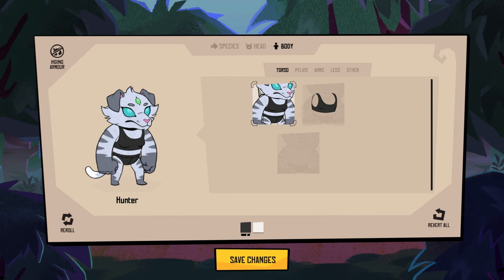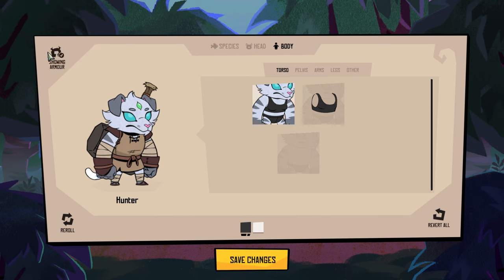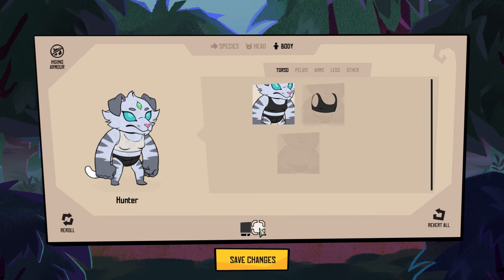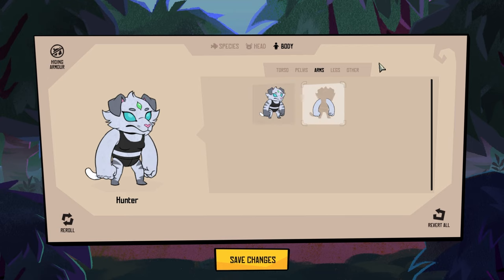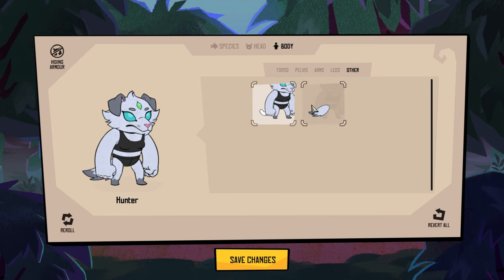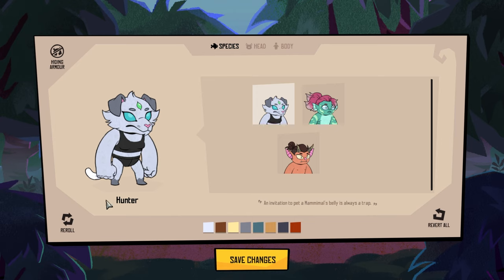Now we'll move on to body. This is a little different from the previous one — you'll see some other options here. Once again you get to pick whether you want a male or female body type, but it's minimal, especially when you put the armor on — it's like it's gone. Pelvis — these guys have matching pelvis colors, so if you take black here it's black there as well. Arms — it's basically just stripes on the arms, or plain. And then other — that's just a tail. A cat tail and a dog tail.